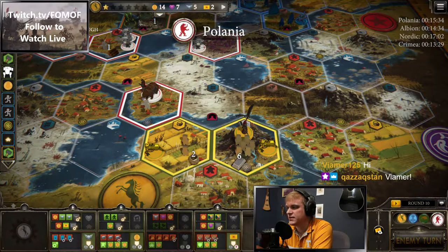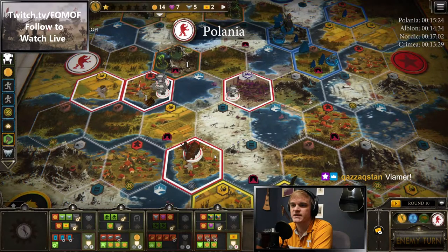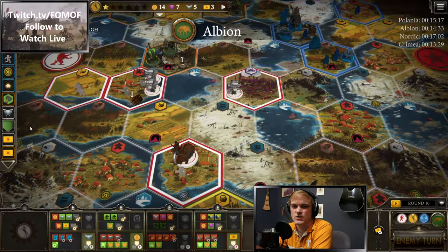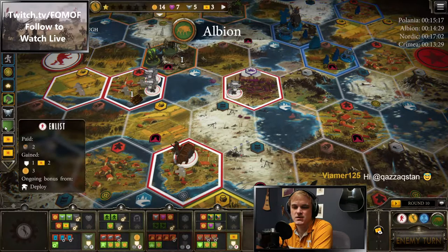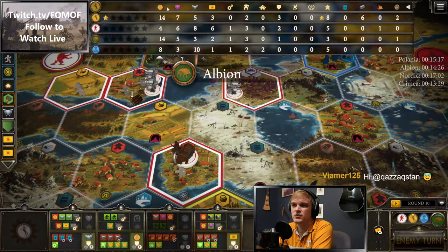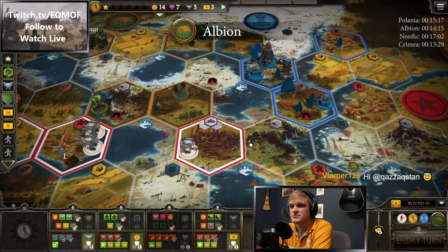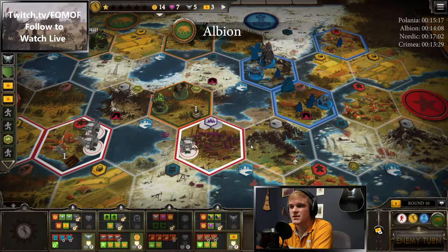The other night I was dropping something like 77 percent of my frames — right now I'm dropping 0.1 percent. Polania paid two and enlisted — they have agricultural so they're up at eight power now. Albion is at three power and two combat cards. They're going to move off of that tunnel.